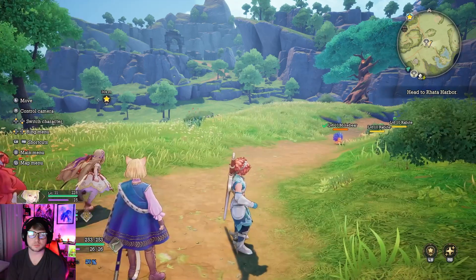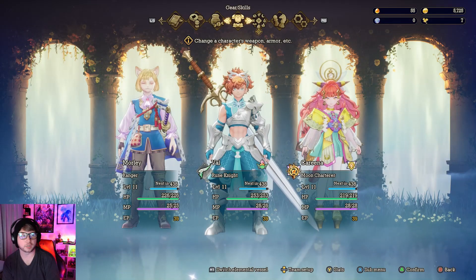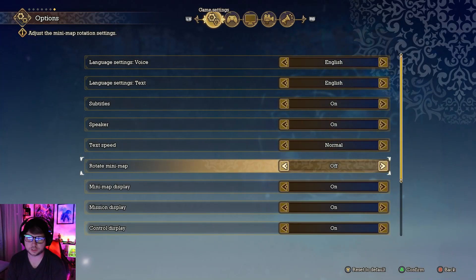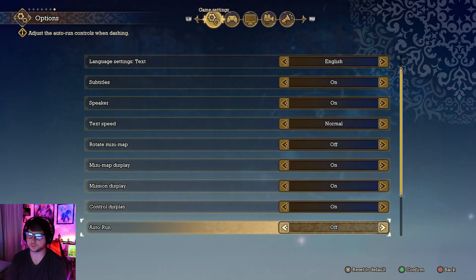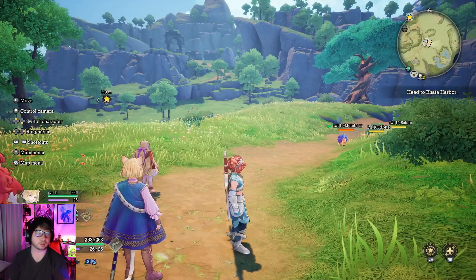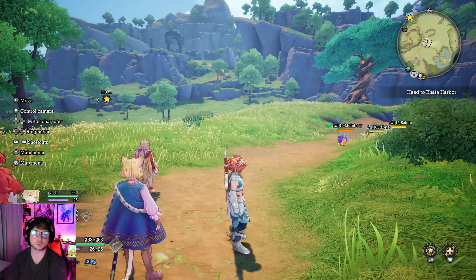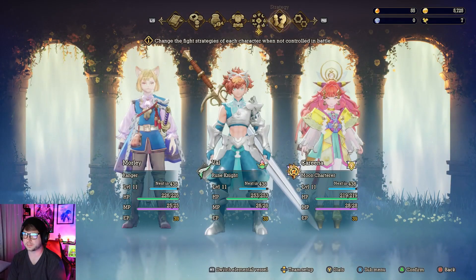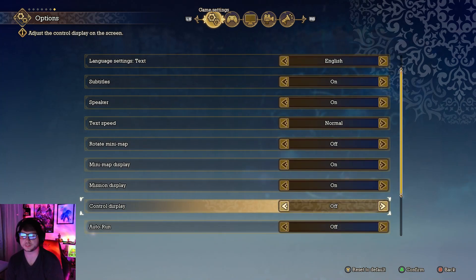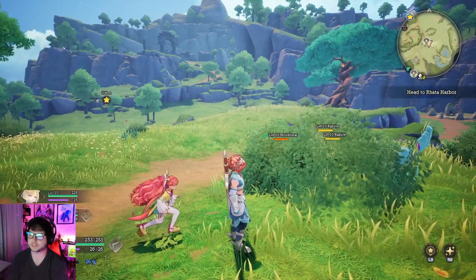The first thing you want to do is pause the game and go to Settings on the right side. Go to Control Display — this adjusts the control display on screen. Out in the game on the left side you can see all the buttons. There's no reason to have it on, so turn it off to clear up screen space and reduce bloat.